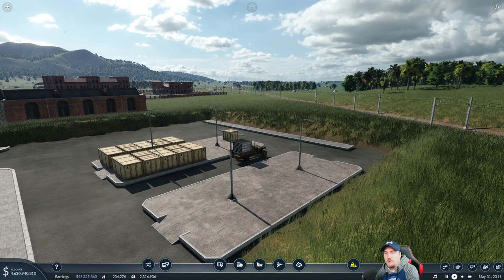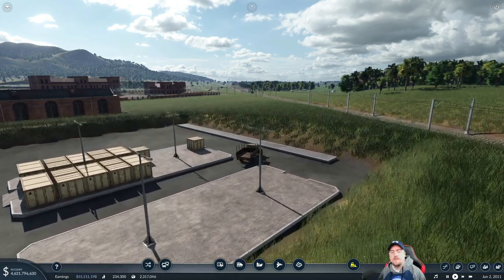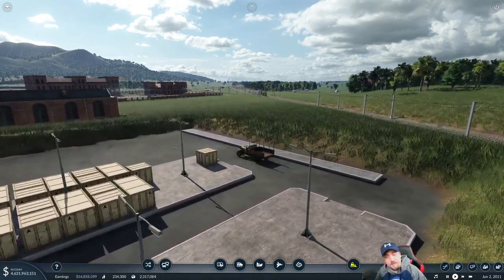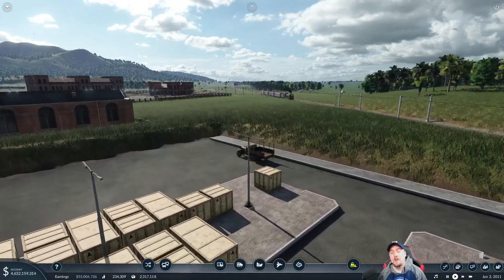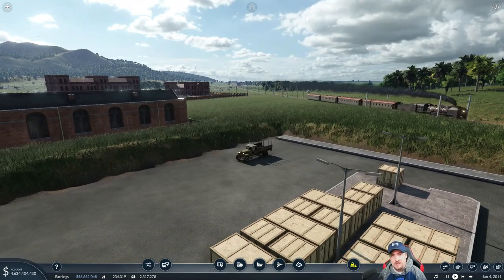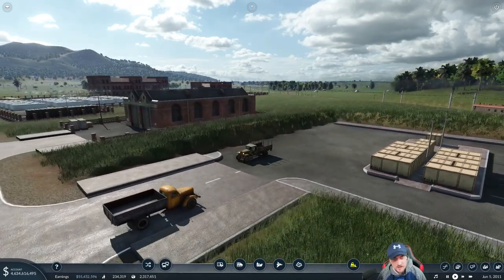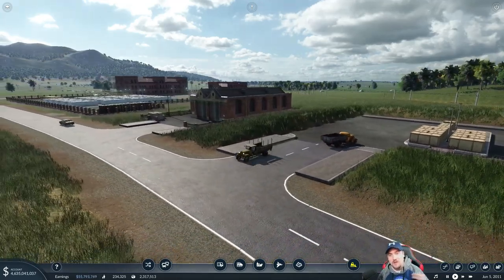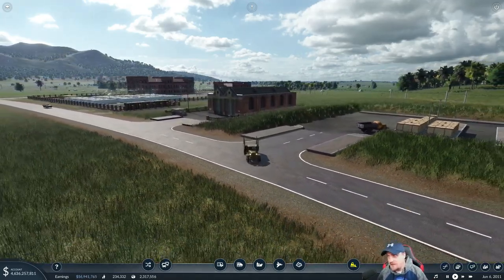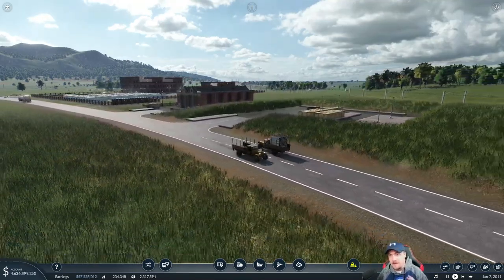Hi guys, welcome back for another one. We're here with Transport Fever, our apex challenge - every product to every city on a tropical map, 1850 start, hard difficulty. Today's episode we're going to be focusing on delivering goods to every city that currently demands it. I need to get in the habit of calling every product in the game a 'product' and not a 'good', because there actually is a product called 'goods' in this game.